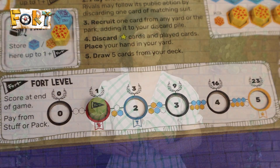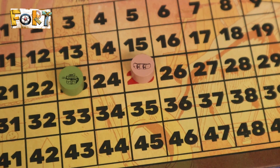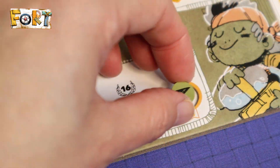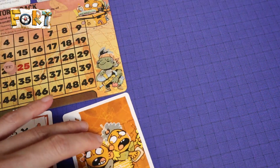Building forts is an important part of the game, as players can get end-of-game objective cards, rule-breaking cards, more capacity to carry items in the backpack or cards in the lookout, and points at the end of the game. The game continues until one player reaches at least 25 points, one player reaches their maximum fort, or there are no more action cards in the face-down pile. The player with the most points wins.